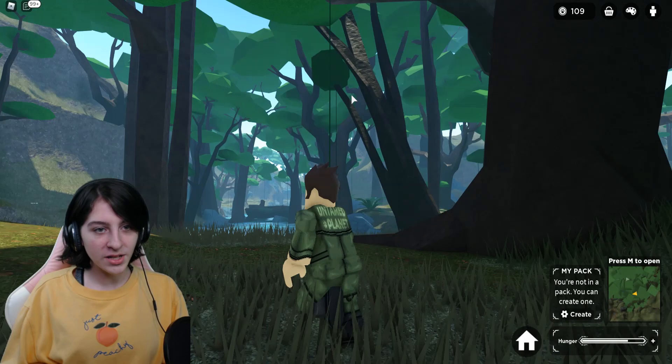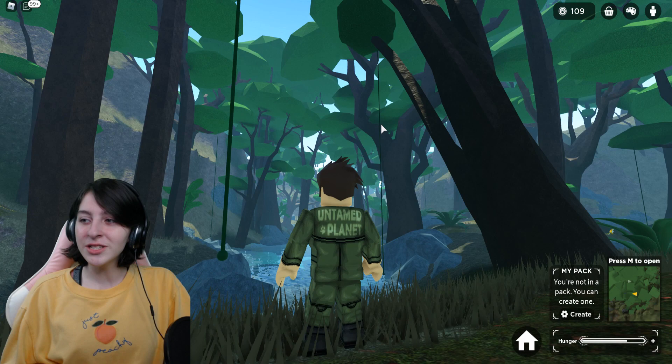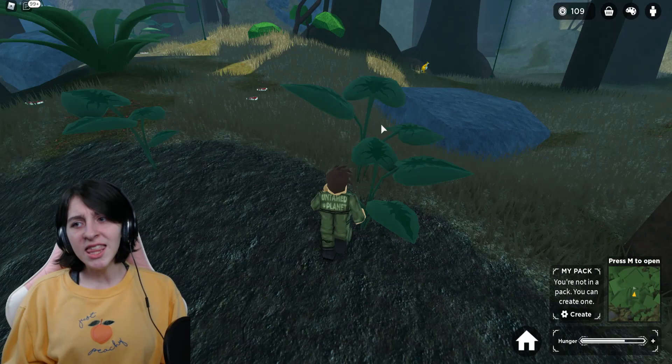Oh, that was cool though. Vines are definitely a favorite for me, and I really like how everything looks in this map right now — it looks really cool honestly. This is just so fun — it gives me something to do other than recycling. I mean recycling is still good, but I can swing on vines now and there's also zip lines. That's cool, right? That is cool.